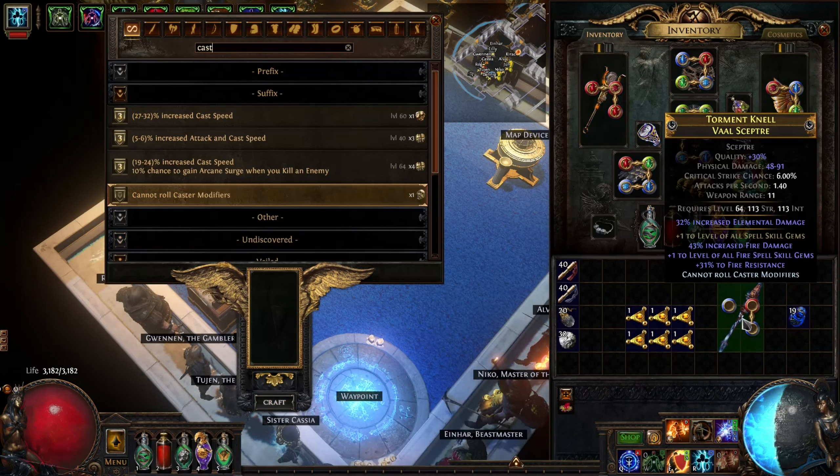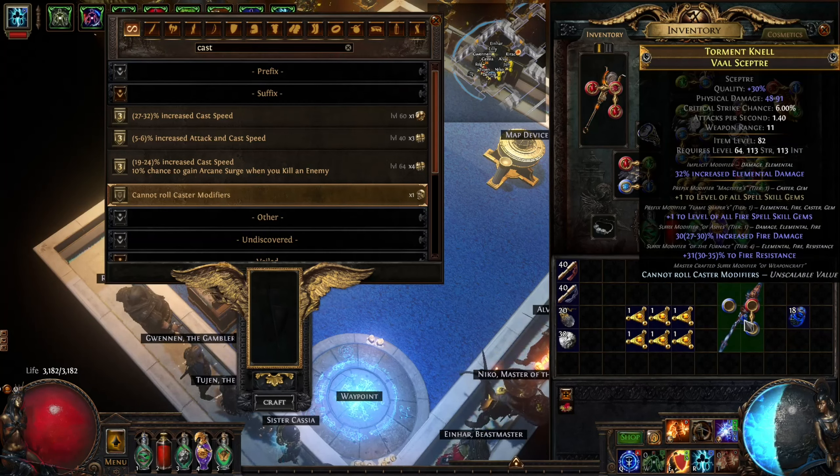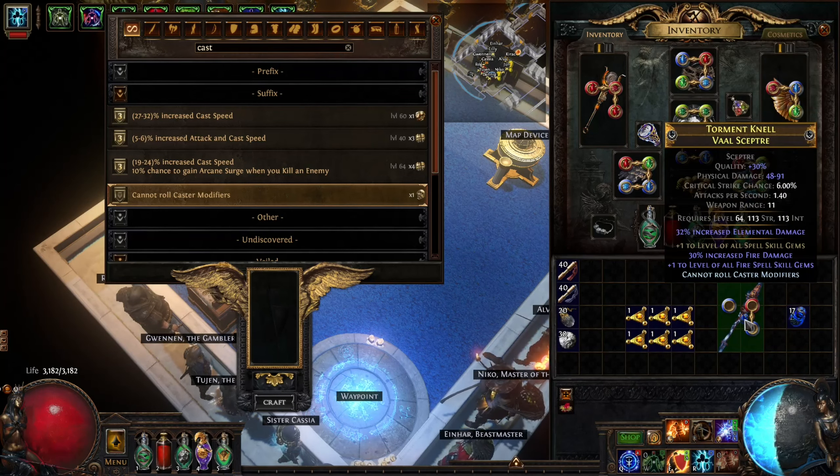Now we can annul again — the plus one fire is protected. We need to annul off the fire resistance and the low-tier fire damage prefix. Fire damage removed. Fire resistance removed. Perfect.